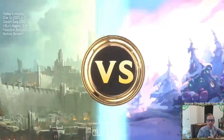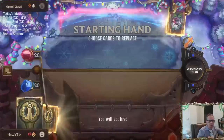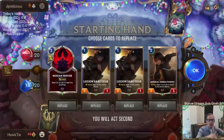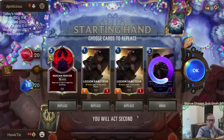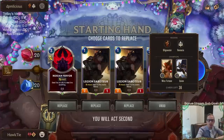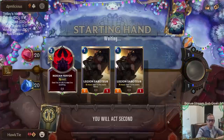Game 1: playing against Scouts. Can we go under a Scout deck? We'll get rid of the Demolitionist. We'll have turn one Saboteur, turn two another Saboteur and maybe something else. I kind of like keeping Noxian Fervor because of how important it is to kill Miss Fortune.